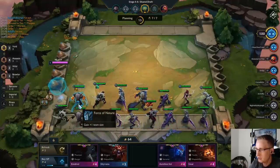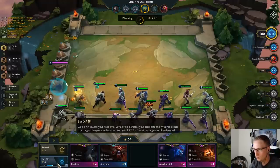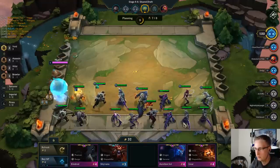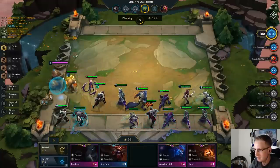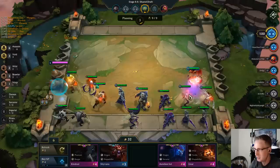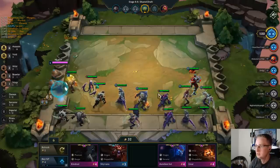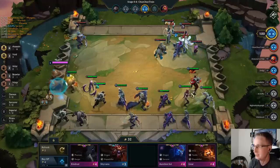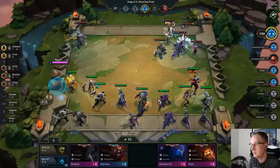We got a Force of Nature out here — let's think through this. We have six assassins at level-late with Void, Wild, and Brawlers, which is really nice.